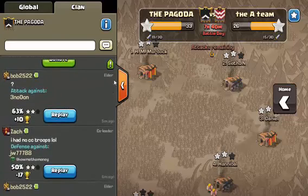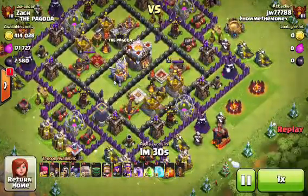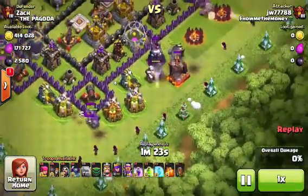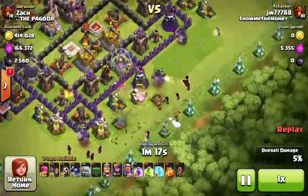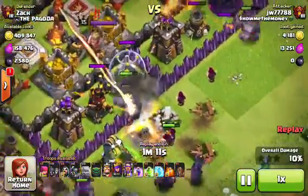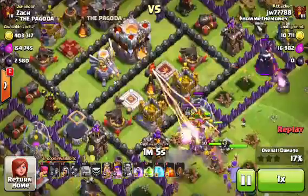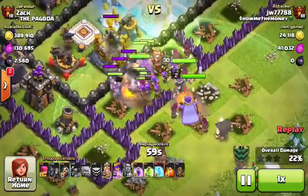We have a couple of replays from Zack and Bob from my clan — they asked for some replays and they're the lucky winners. Zack's on defense — he said he had no Clan Castle troops. He drops down four Golems, Wizards to clean up, standard GoWipe, Wall Breakers in. Eagle Artillery took out those Wall Breakers. It's a level two Eagle Artillery right there, just raining down on these Golems, putting in the work, breaking down those Golems. The new update is crazy — it takes down so much health.